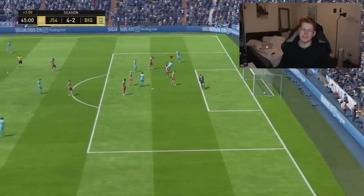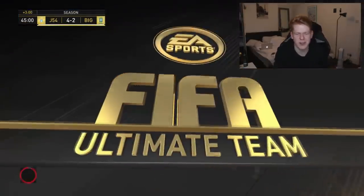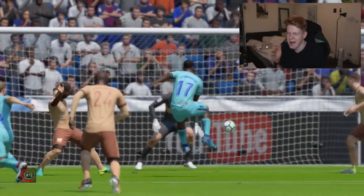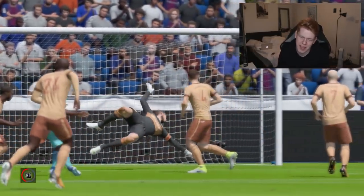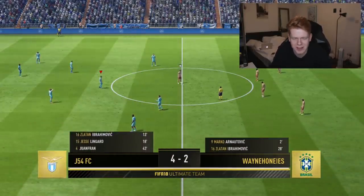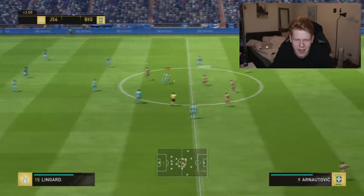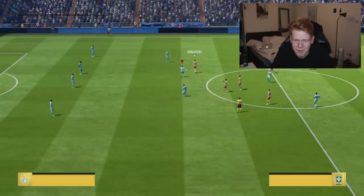Sturridge — oh, he's a beast! Look at that — such great dribbling. Faked as if going to the left, or to the right, then turned round. Bang — straight finish. De Gea could potentially have done better, but Sturridge is incredible. He missed a few sitters at the start of the game, but now he's just absolutely destroying the defence.